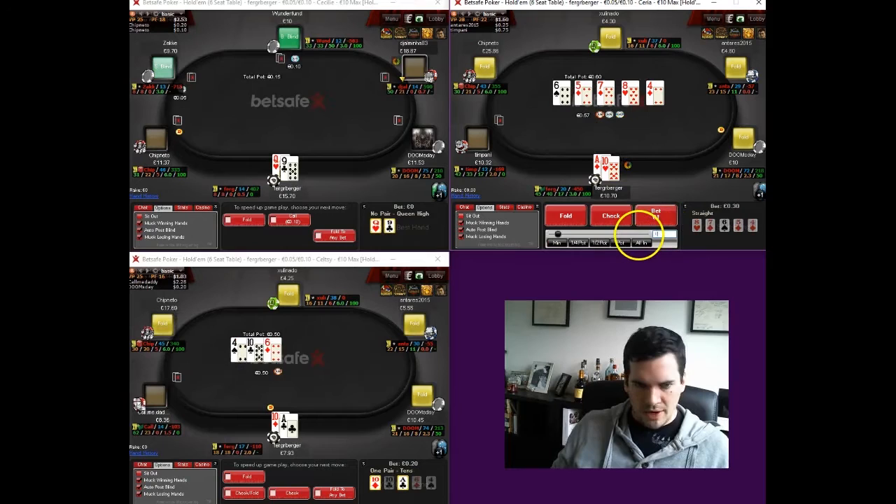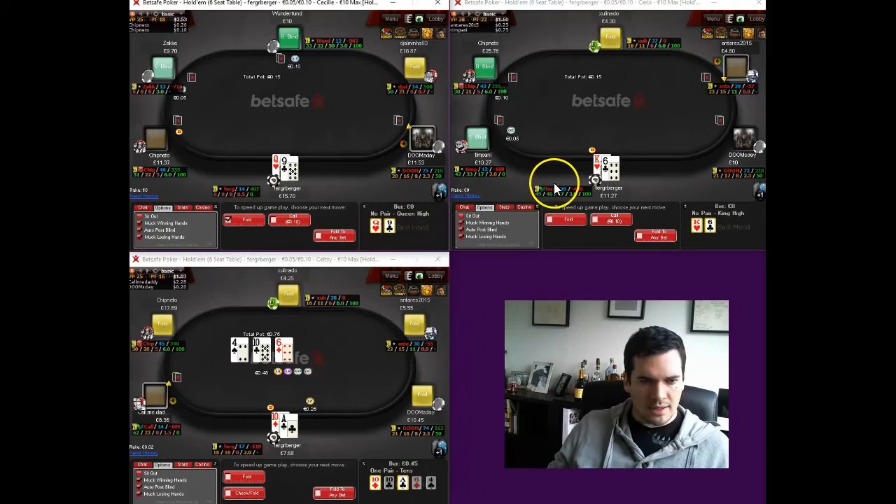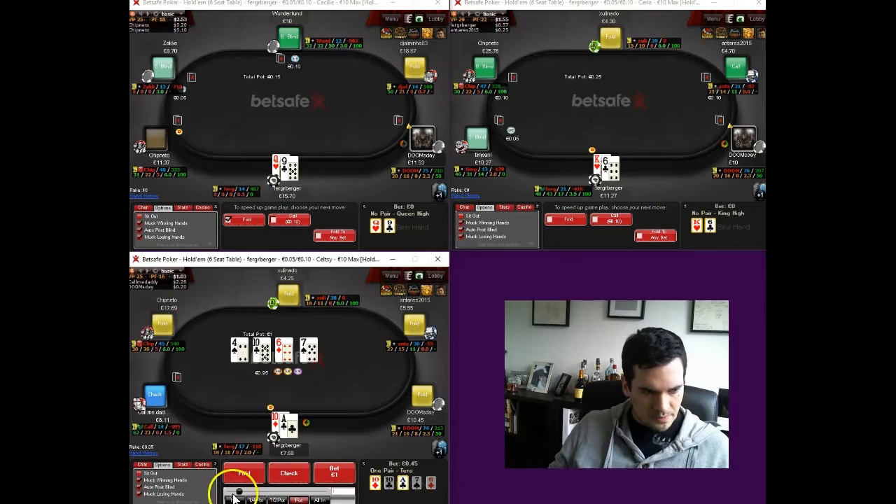Ace-ten over here on the straight to the board. We're going to go ahead and overbet here, because we're going to assume this guy is always going to have a better nine. So we're going to overbet and try to get him to fold the chop, which he does — we like that. Anytime you're playing the board and take down the pot it's a fantastic result.